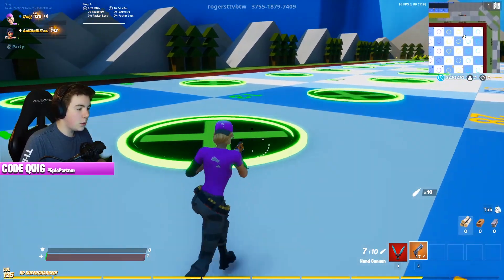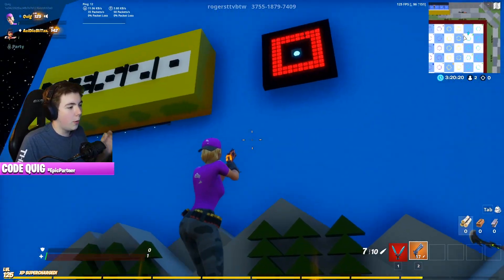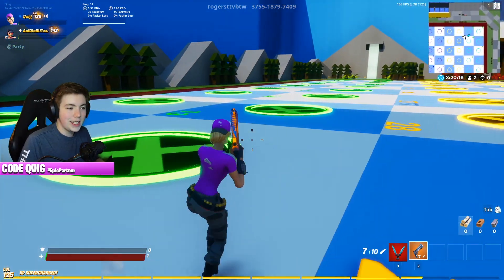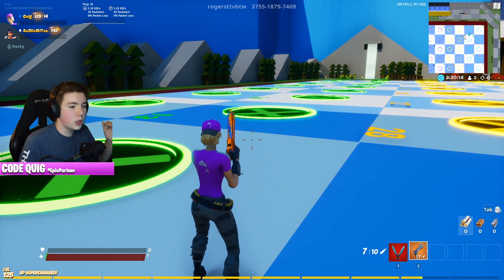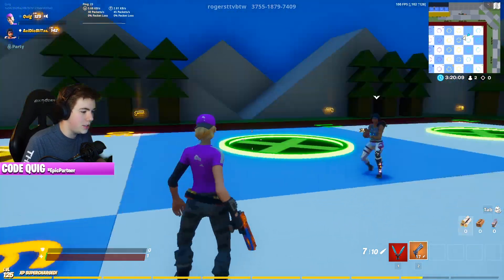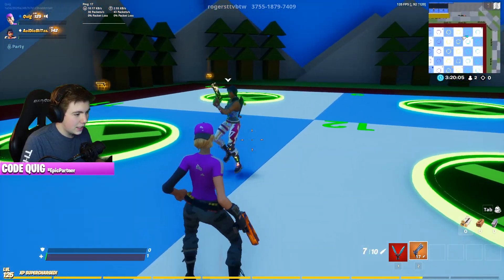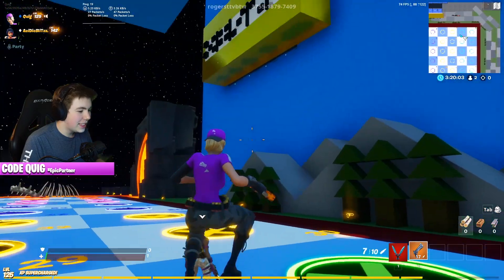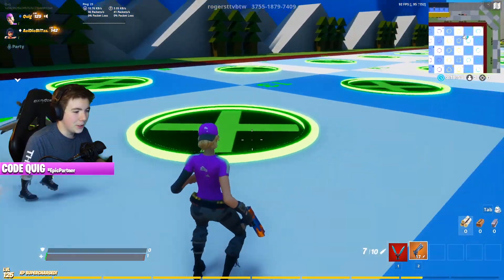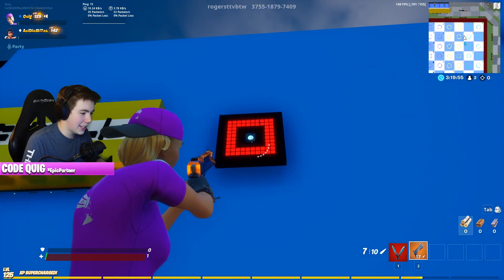We noticed that we can't get ahead of each other with how this is currently going. So what we are going to do — if we roll a number that is not the next level, we are still going to go to that number. We're just not going to do the level again because I think that's how we're supposed to play. We're just dumb and didn't think about that.